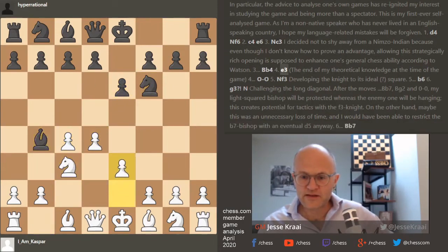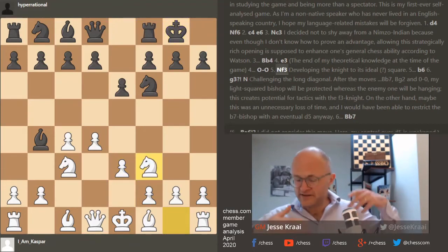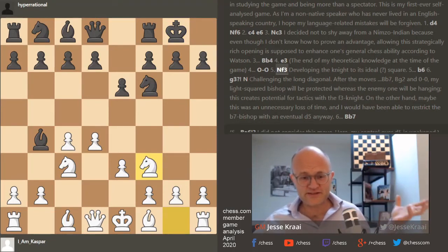One of my favorite annotations of all time: he writes 'the end of my theoretical knowledge at the time of this game,' and then after knight f3, 'developing the knight to the ideal square.' Absolutely — you don't need to know mounds of theory to do this stuff, you just need to make normal developing moves.